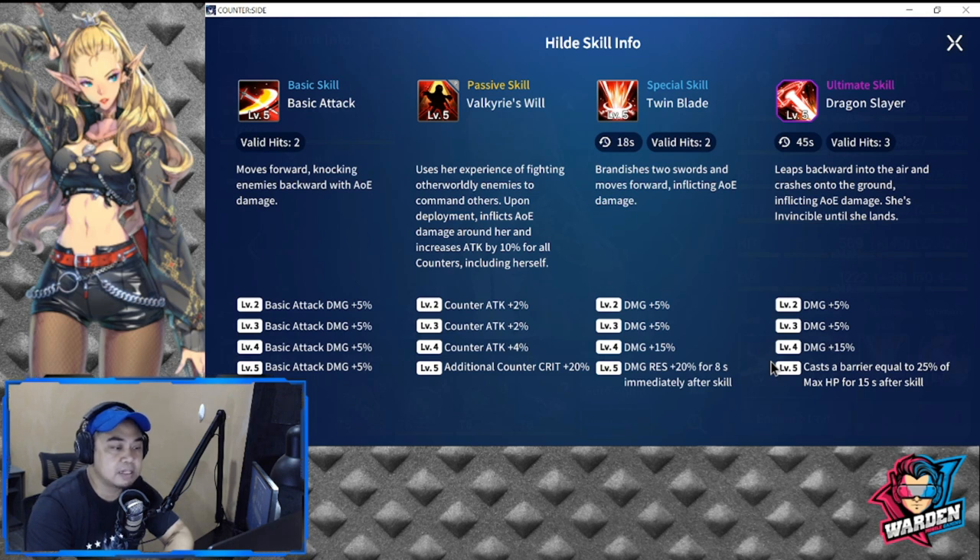Counter attack is at plus 8% in addition, so that's 18% if you level this up to level 4. At level 5 there's an additional counter crit at 20%. A lot of buffs just by bringing her. She is quite tanky with buffs and the attack she has — very good in your team PvE or PvP wise.